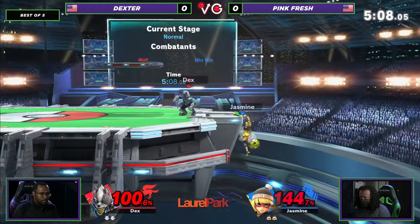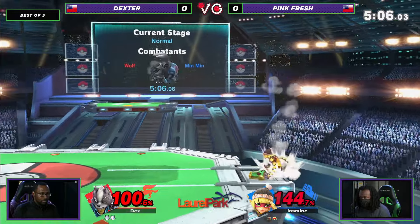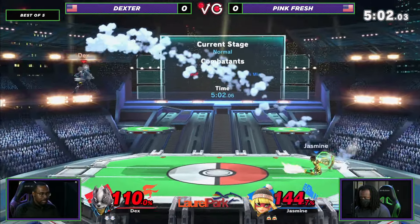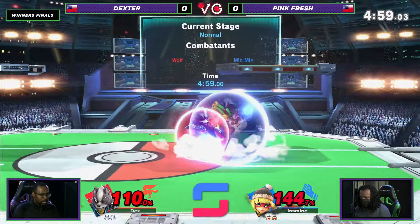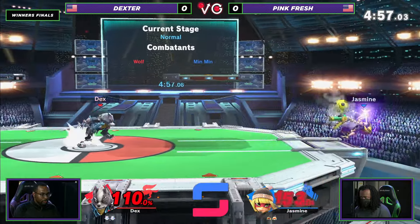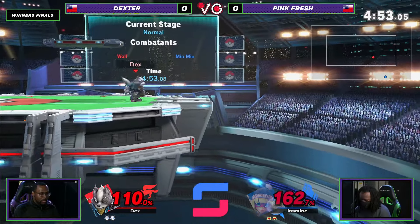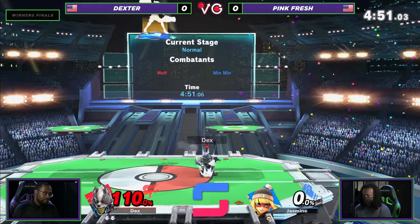Dexter's just going to F-throw him right there. Good patience with his ledge trap — knows that he can't challenge Min Min in these situations. Shouldn't laser. Good dash attack, not going to get the sweet spot though. And Pinkfresh can't make that back.